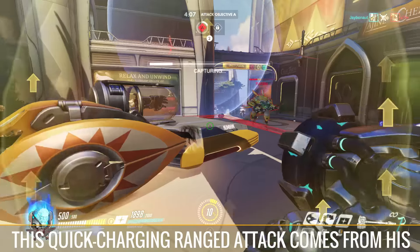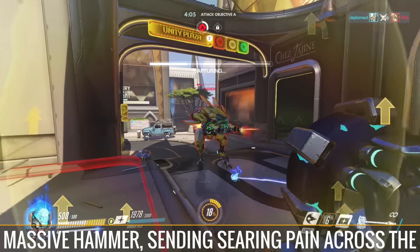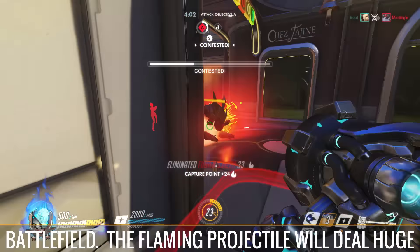Enemies that are not ideal to charge into are still able to be hit with his Fire Strike. This quick-charging ranged attack comes from his massive hammer, sending searing pain across the battlefield. The flaming projectile will deal huge damage and can pierce through enemies to hit others behind them. Fire Strike can also pass through shields, much like Symmetra's energy ball.